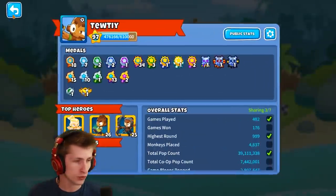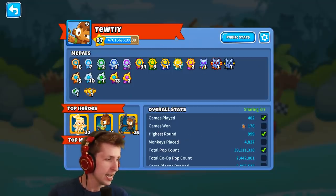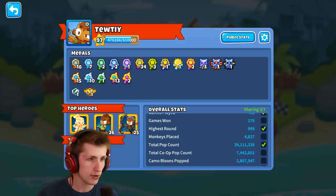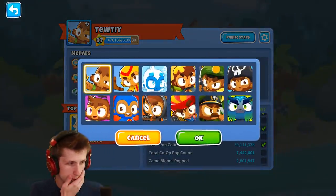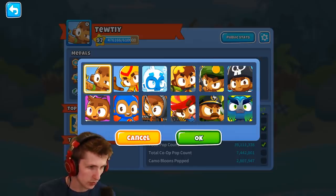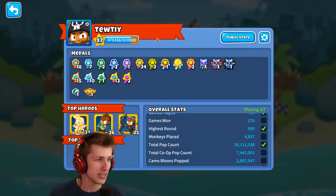The first thing I noticed is up on the top left screen there's actually new medals — with top heroes, top monkeys, and all these other really cool things. So these are the medals we've gotten, and we can actually change our profile picture as well. I kind of like the Monkey Pirate one. The Monkey Pirate one's pretty cool. These are the only ones we can select from. Let's do the Monkey Pirate — I like his face.